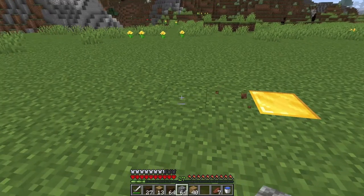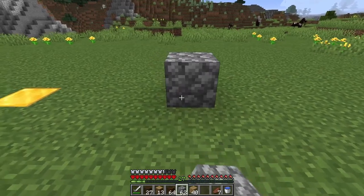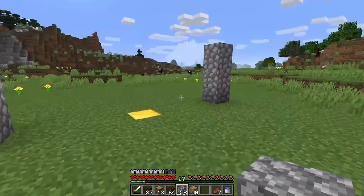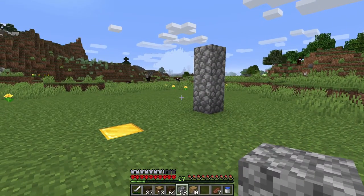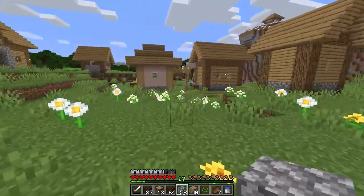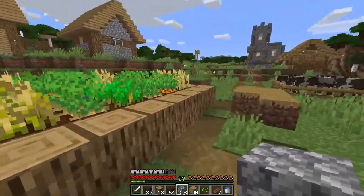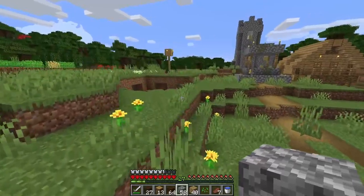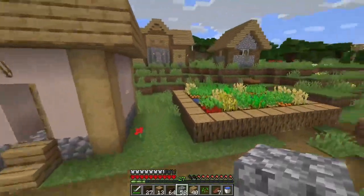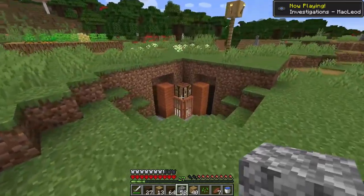So we're going to start the build — one, two, three, and four. These are going to be our columns that go on up like so, and these are going to be on the edge here. And then we need to actually make some stone fencing for this too. I don't actually have a stone cutter, so I'm going to have to come over here and do it the old fashioned way.